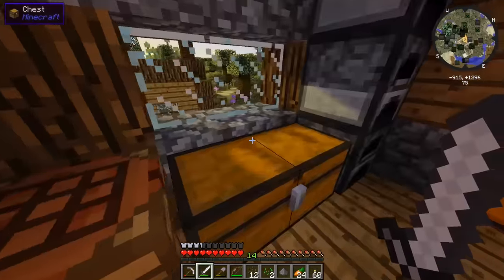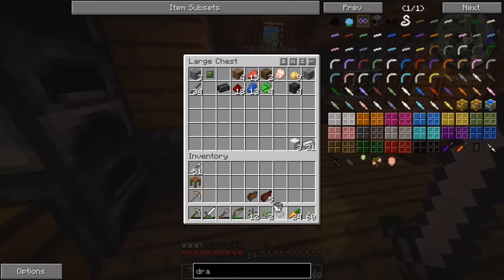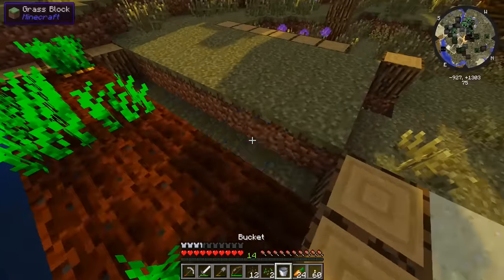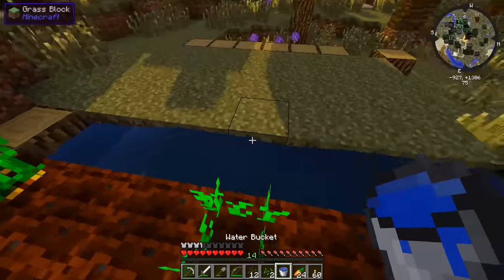Where's our bucket? We need to go fill that up with water. Actually, we don't even need to do that — we can just grab the water from there and transfer it like so. There we go. God, this water looks like jello with these juicy shaders on.